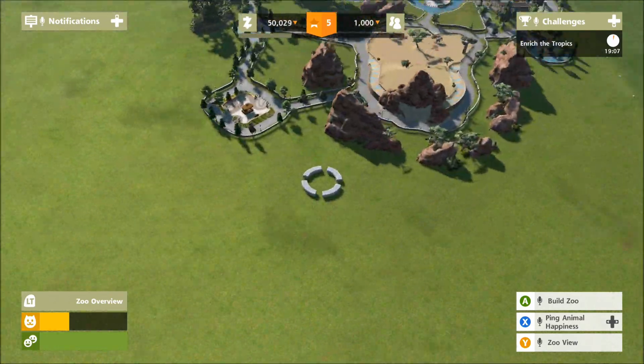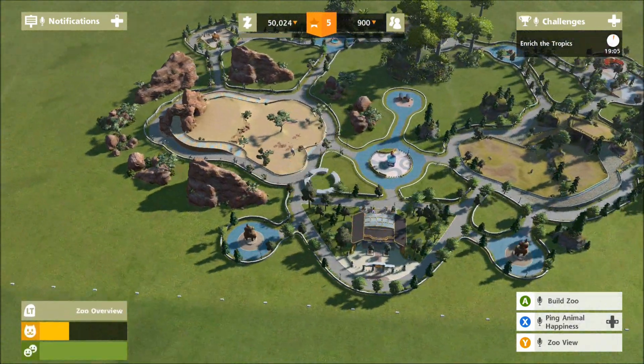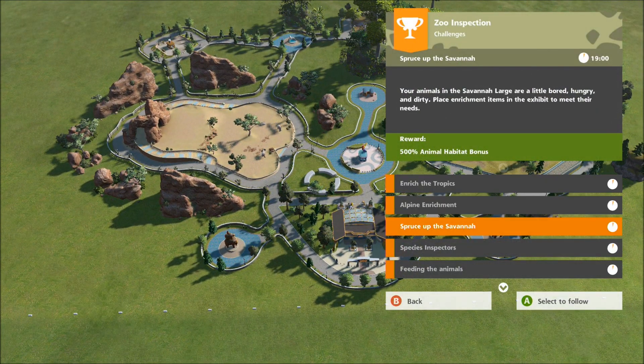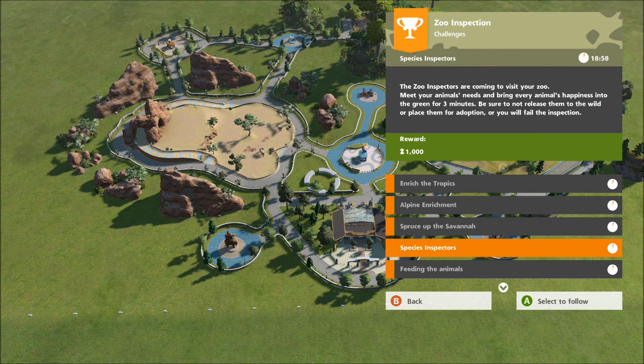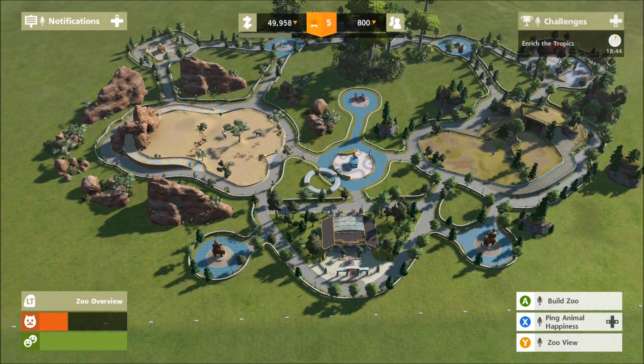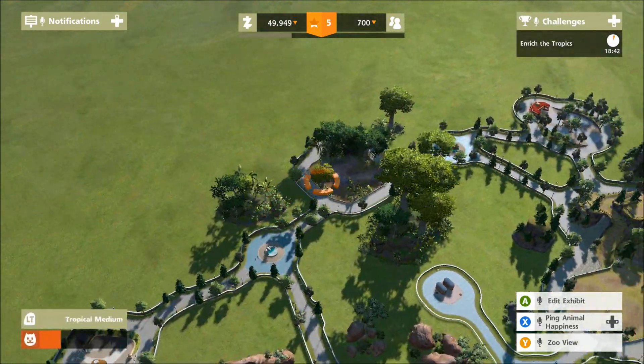So what do we got to do with this one? We need to enrich the tropics, alpine enrichment, spruce up the savannah, species inspectors, feeding the animals, success without scrutiny — there's a lot more stuff to do. The animals in the tropical medium are a little bored, hungry, and dirty. Place an enrichment item in the exhibit to meet their needs. Okay, so the tropics is over here.